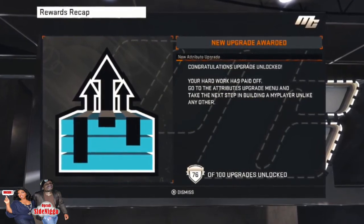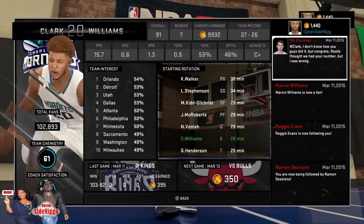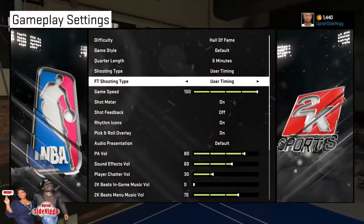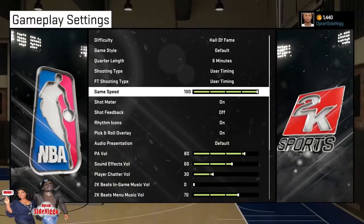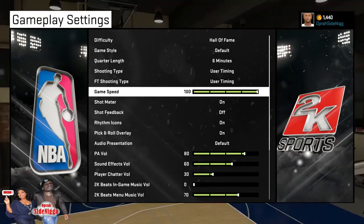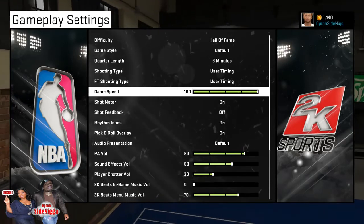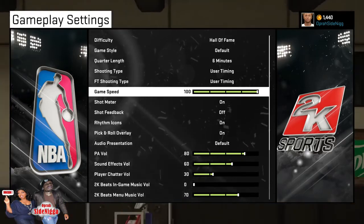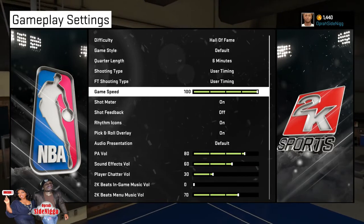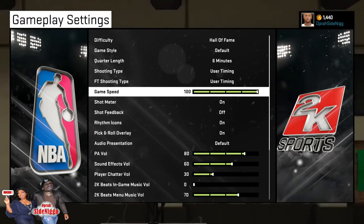Just a quick recap: you want to get your player to 99. First, put your difficulty on Hall of Fame. Then put your game speed on 100 — it's going to speed things up and make it a lot quicker between scenes. Then come down and hold X or square depending on what system you're on to intentionally foul. You intentionally foul six times, you foul out of the game, and every seven games you foul out of, you get an upgrade. Do that and you will be able to get your dude to a 99.